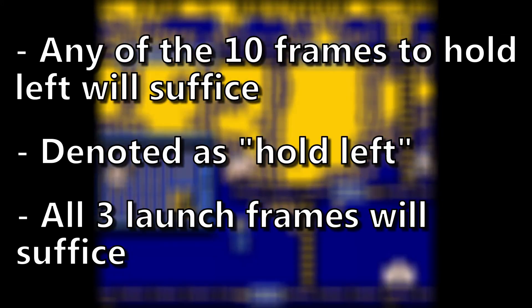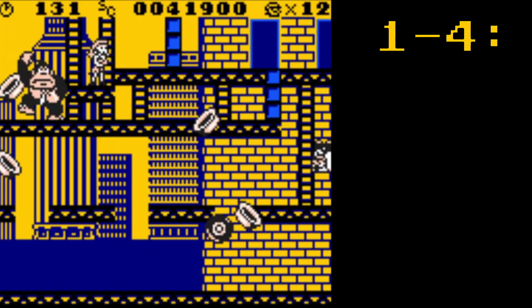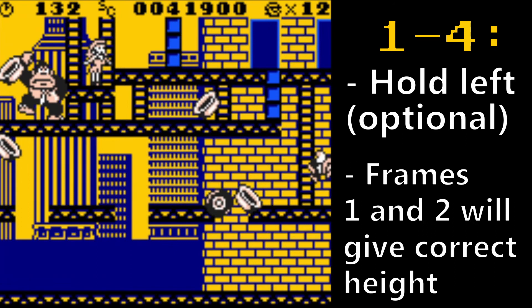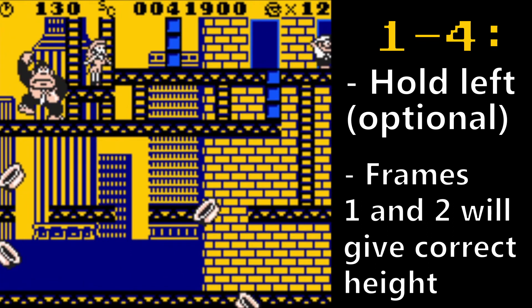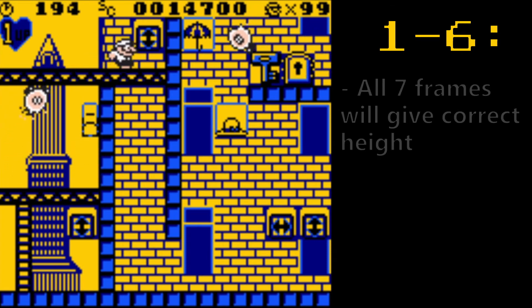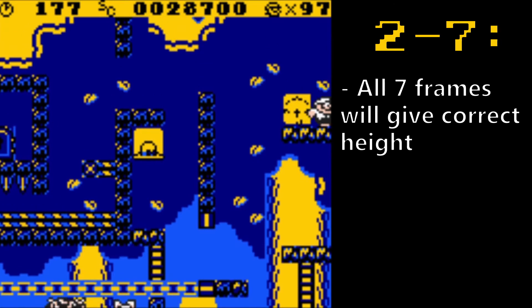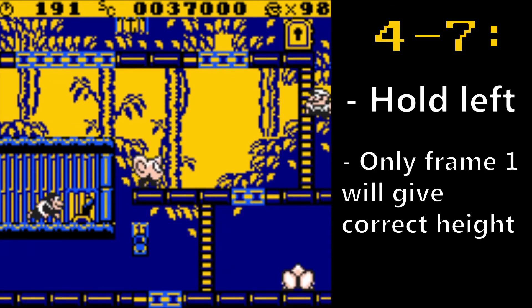Any of these wall jump strategies will work with any of the 3 launch frames. For 1-4, holding left is optimal, and the first 2 frames of the 7-frame window will clip you up onto the top platform. For this wall jump in 1-6, all frames 1 through 7 will work. For this consistent wall jump in 2-7, frames 1 through 7 will all work. For this wall jump in 3-7, frames 1 through 7 all work. For this wall jump in 4-7, you'll need to be holding left, and it's a first-frame trick only.